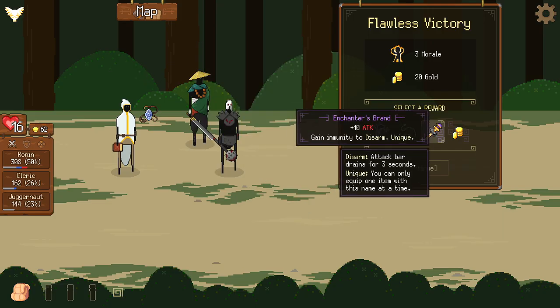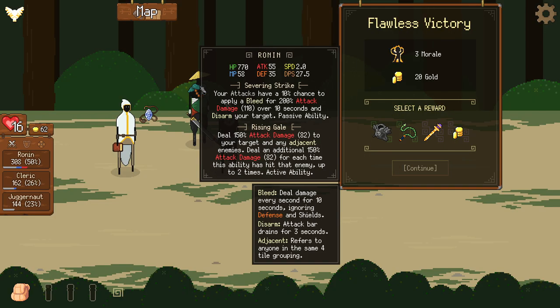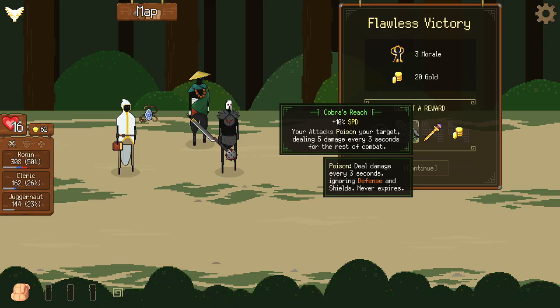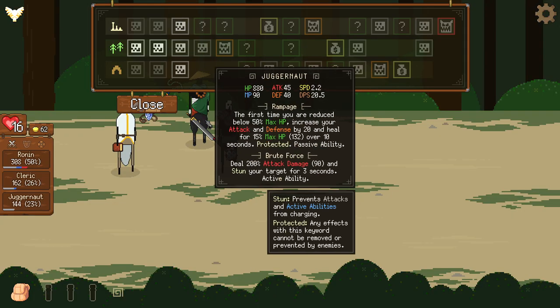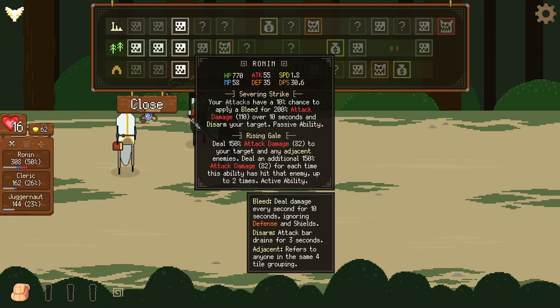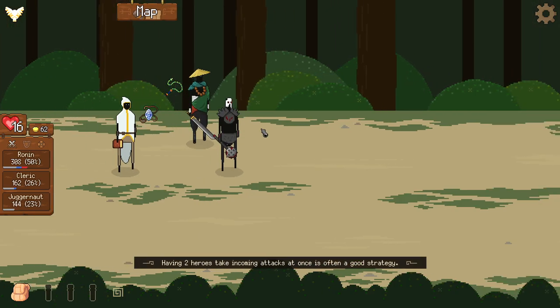Unless the Enchanter's Brand is unbelievably awesome — it gives 10 attack and you're immune to disarm. I don't know if I want speed on him since he does have a bleed proc we want going off as much as possible. He also deals additional damage with his active for each time he struck his target prior to the active going off, so that 10% speed increase is really going to matter. He's currently at 1.8 speed compared to 2.2 — I think those numbers are literally the seconds between attacks.